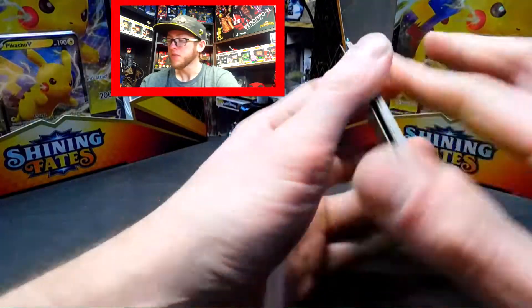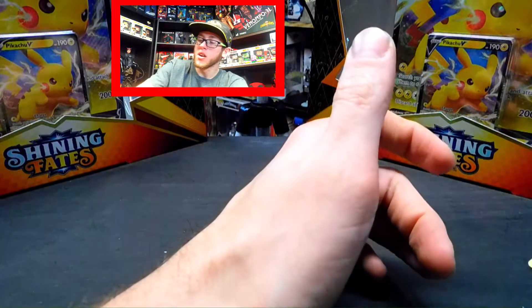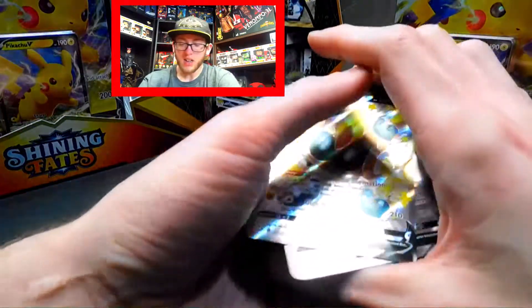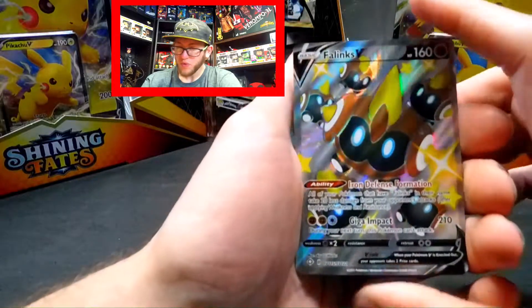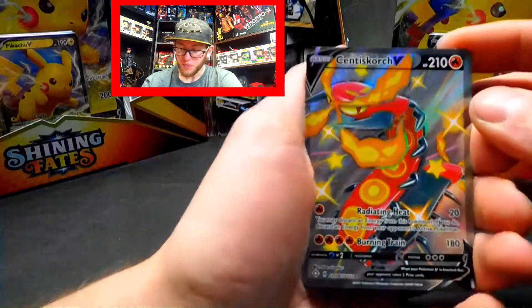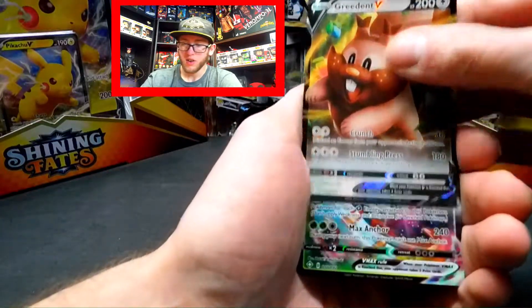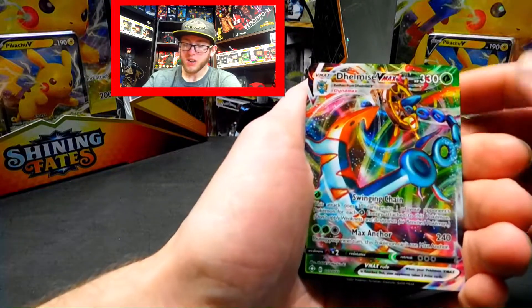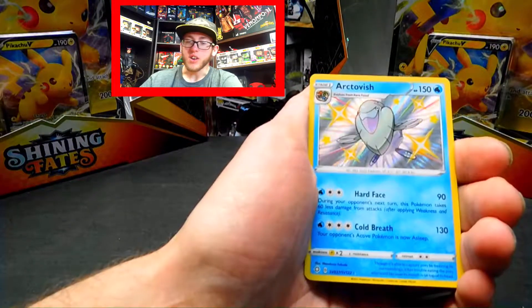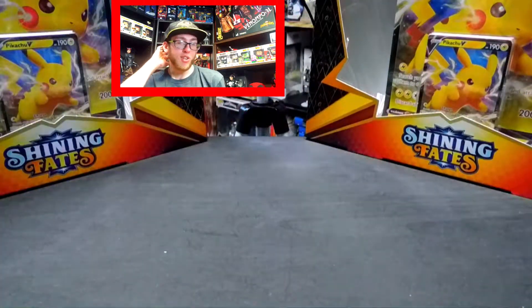Let's show you what I got today. I got a Phalanx V Shiny V, a Centiscorch V Shiny V, a Green Den V, a Delmise VMAX again, and an Arctovish — which is not bad for one day of pulling.